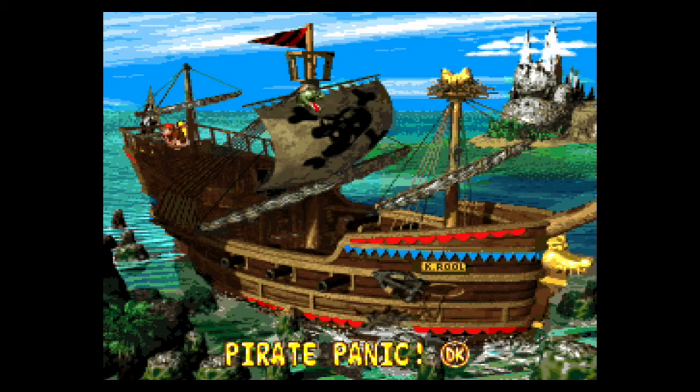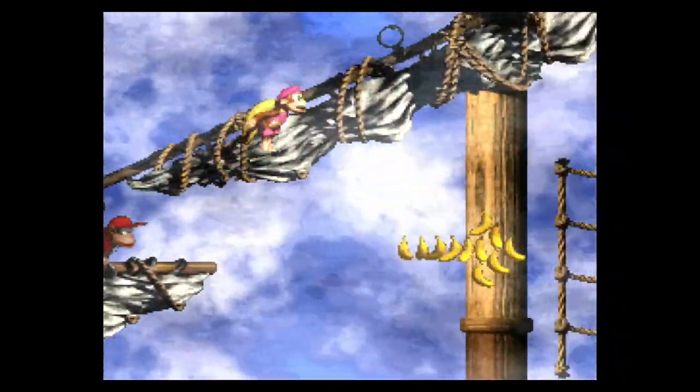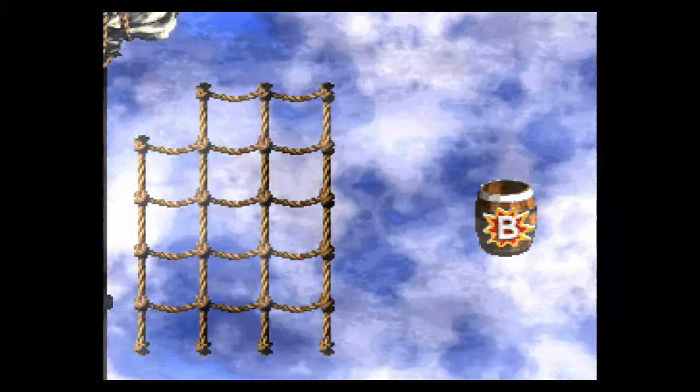If you have an exclamation point and a DK symbol, it means you 100%'d that level. Kong letters do not actually matter — thank goodness, because some of them suck. Dixie has a hairspin if you press Y in mid-air, and that's another reason I like this game better — Dixie feels a lot better as a character.